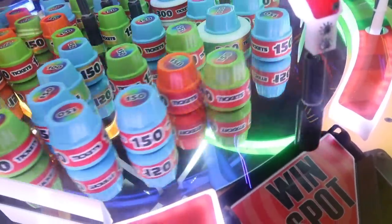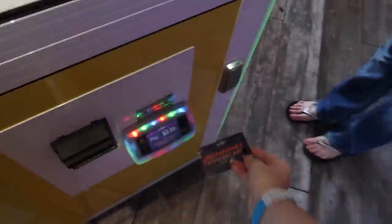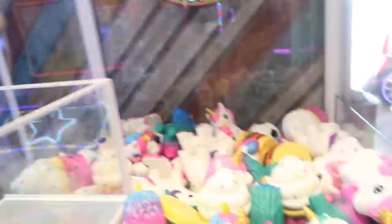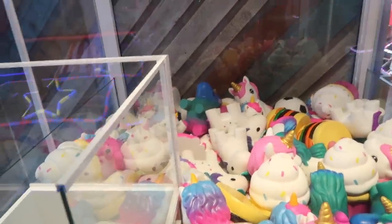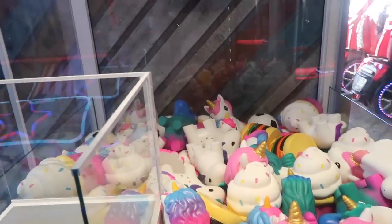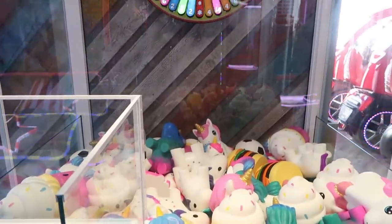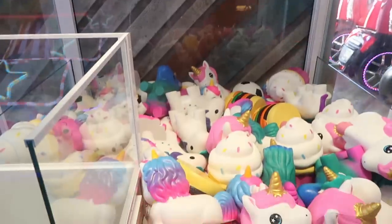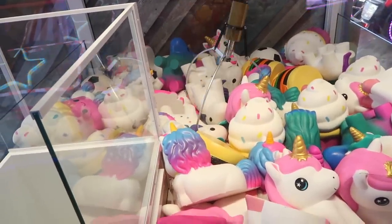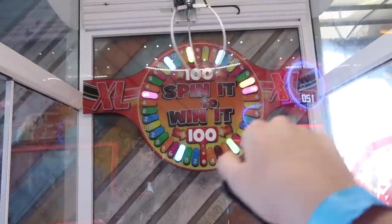Alright guys, to end the day I'm coming back to the squishy claw machine to see if I can win a squishy. I only have a few tries and this claw machine is really hard. It's two dollars a play. I'm gonna go for this unicorn right here — I just have a feeling about it. It's hard to see the angles because it's such a big machine. Come on, unicorn! Oh, so hard.